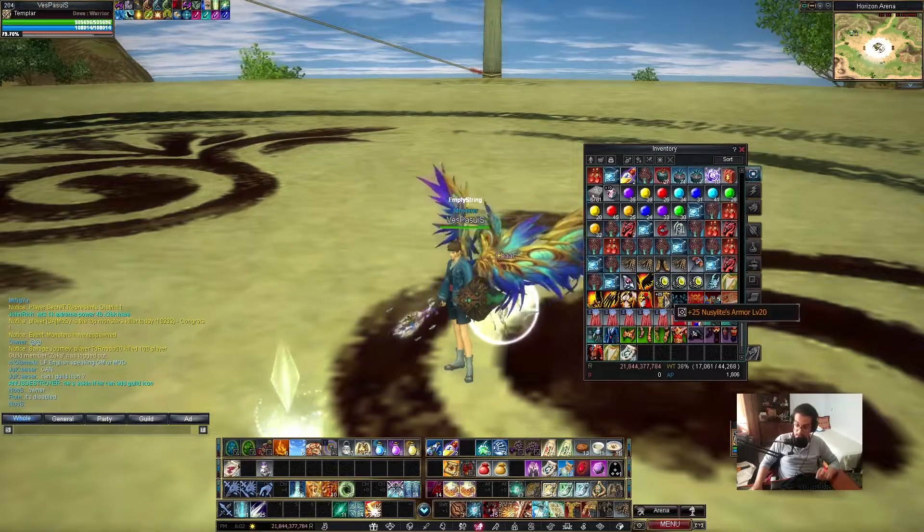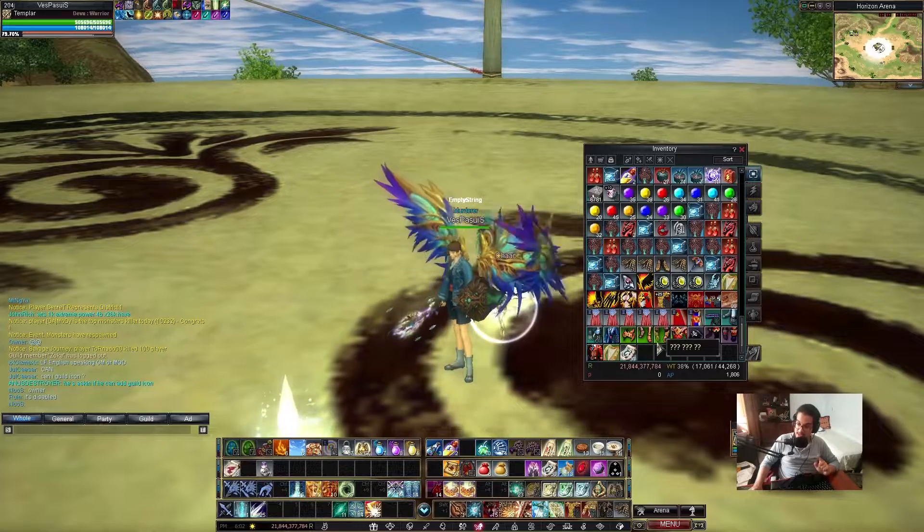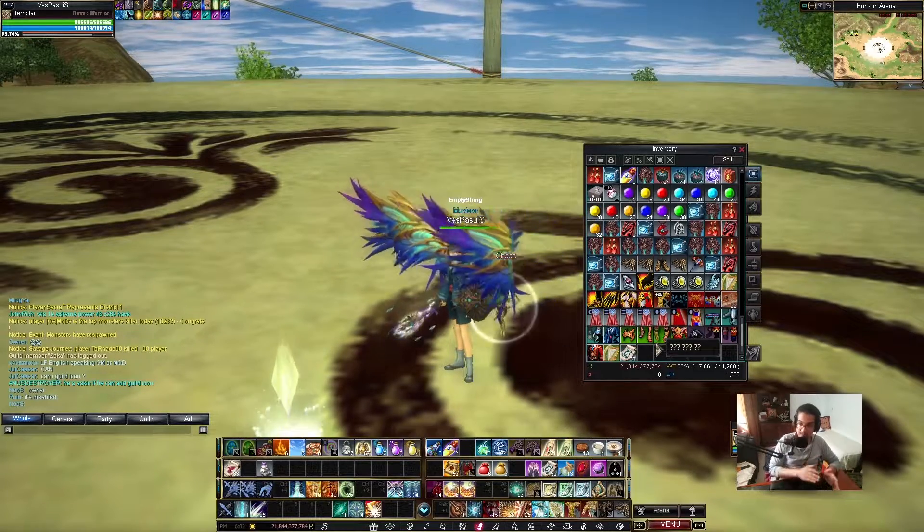As I said, you always get CP. The difference is just going to be between M resistance, evasion, cast speed, or attack speed, physical attack, or M attack.